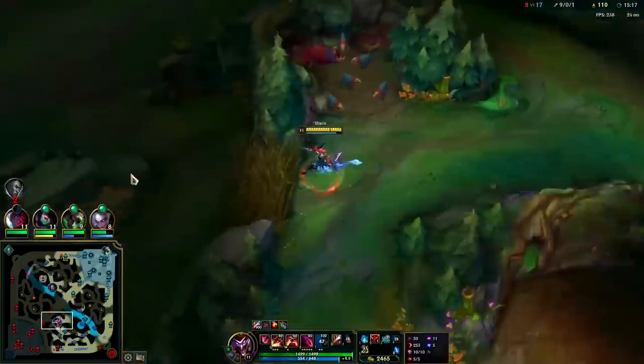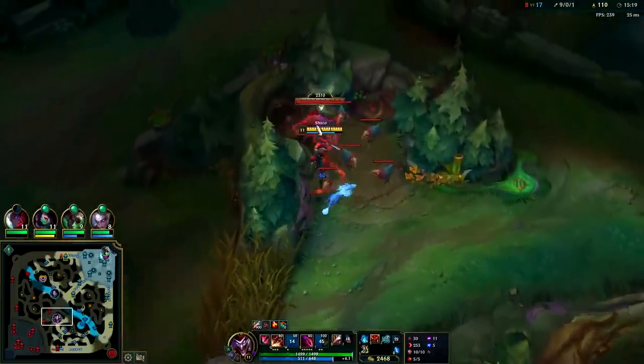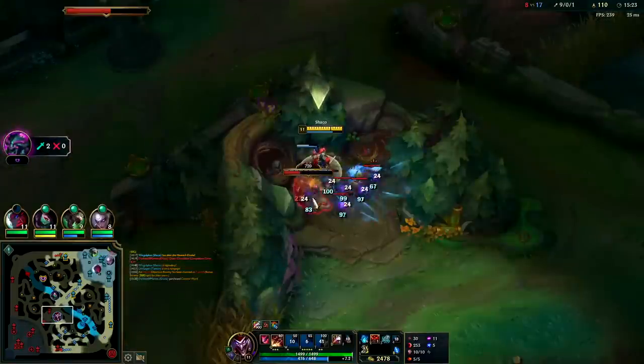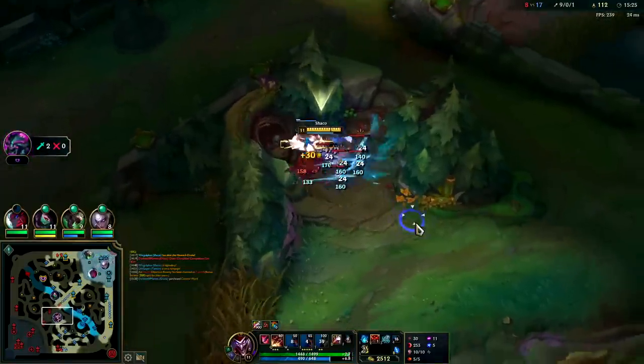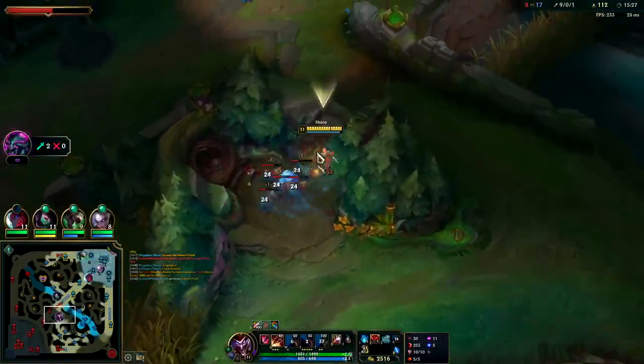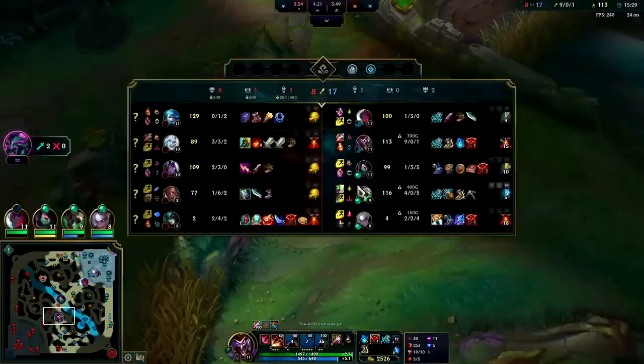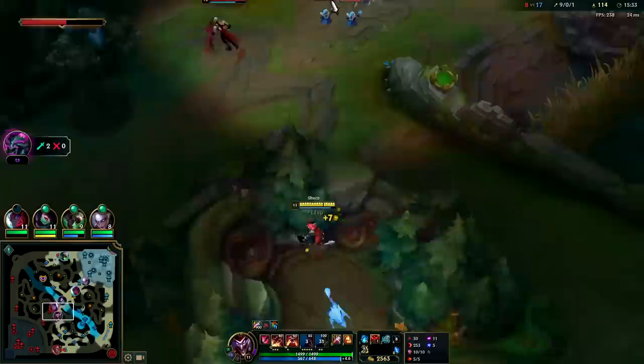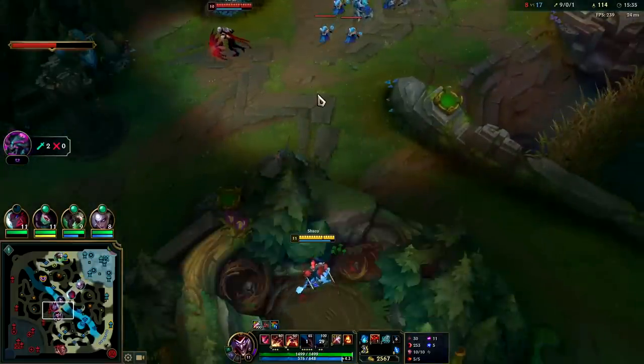I think Varus was backing. I could come back and kill Lucian — he'll most likely go bot side since there's a wave there. Maybe I should back though — I am sitting on a massive chunk of gold. 2500 is no joke. I'll wait for E to come back up.